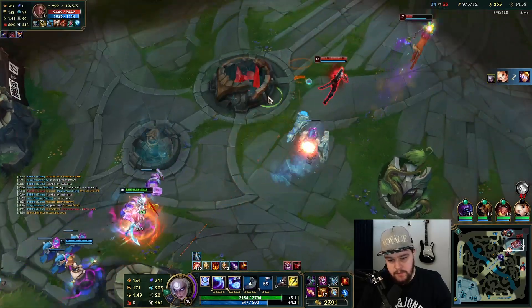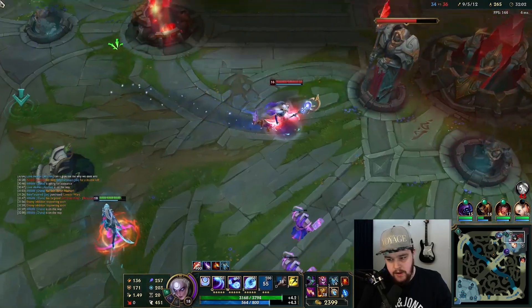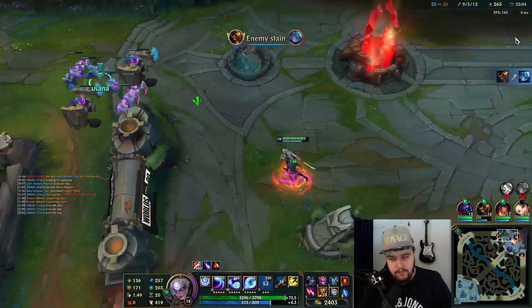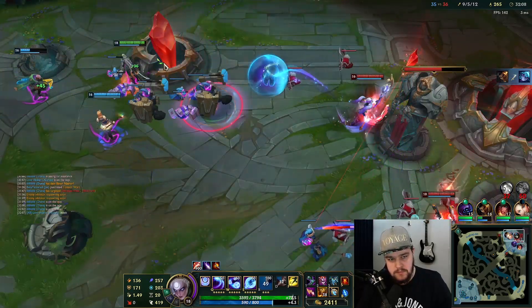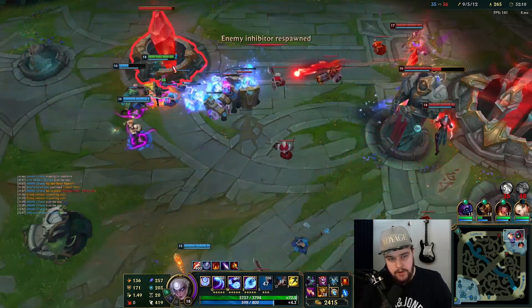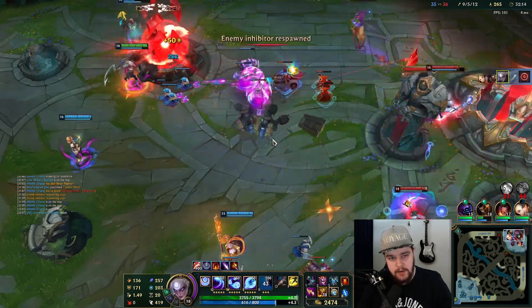Lillia ulted — perfect. I don't have my ult now but Lucian's there so I'll cut off Vex — he's already dead. Beautiful. I want the inhibitor. Stand in the inhibitor to hit your passive — as you can see, if you stand in it you hit it, otherwise you don't.